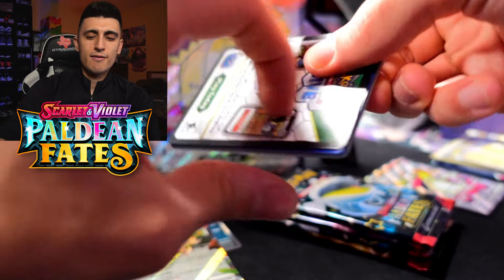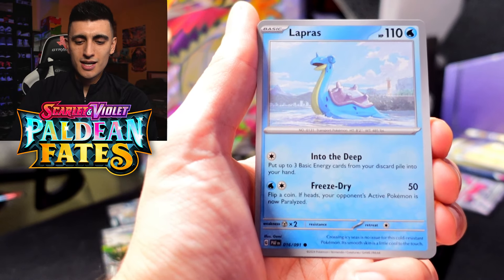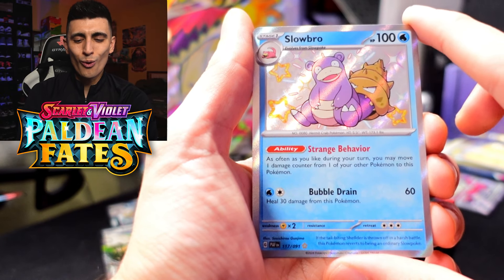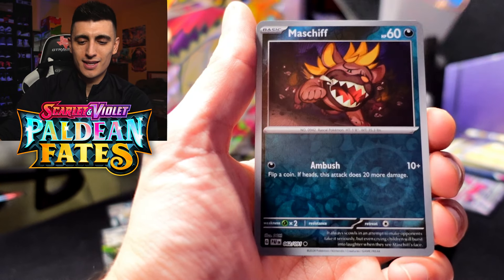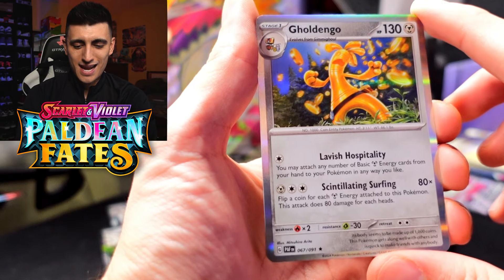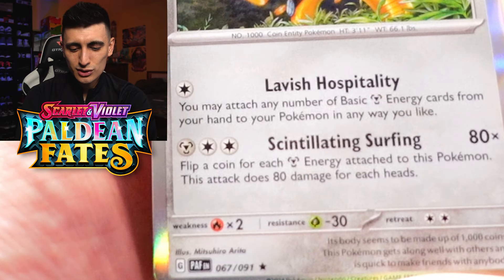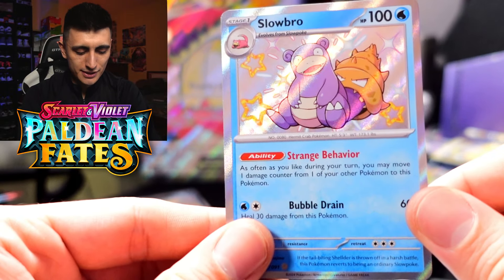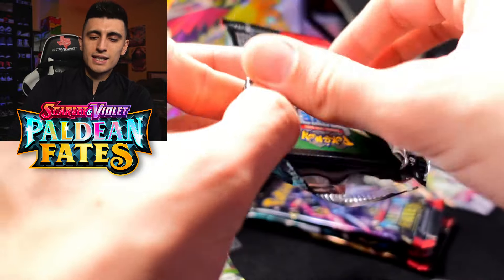Next pack featuring the Tinkaton artwork — shout out to Tinkaton, everyone's favorite legend. We got Natu, Paldean Student, Cottonsee, Lapras. Then Swoobat — oh that is sick, shiny Slowbro! That looks so cool, big fan of that. We got Arcanine and a Golduck holo rare throwing money at us with the Scintillating Surfing attack. I prefer Golduck EX with the Maker Rain attack — sounds way cooler. Very happy to see Slowbro though, that'll go for sale.